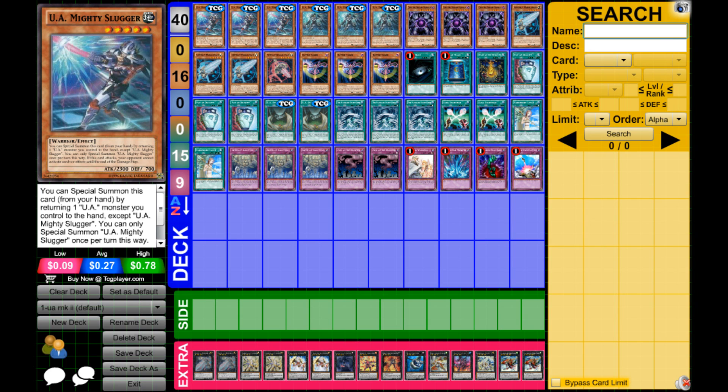Double Evilswarm Exciton Knight because it's very disruptive. Double Constellar Ptolemy M7 because it's indestructible by card effects and gets rid of your opponent's cards very easily because of its destruction effect. Abyss Dweller destroys face-up cards so it's just more removal.